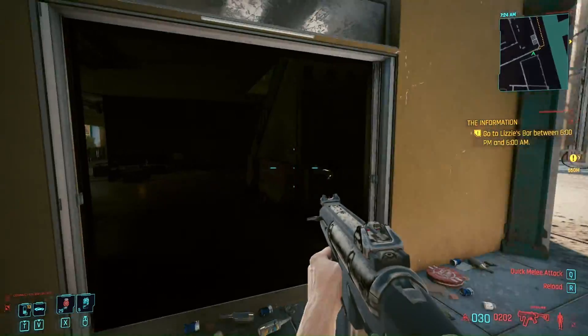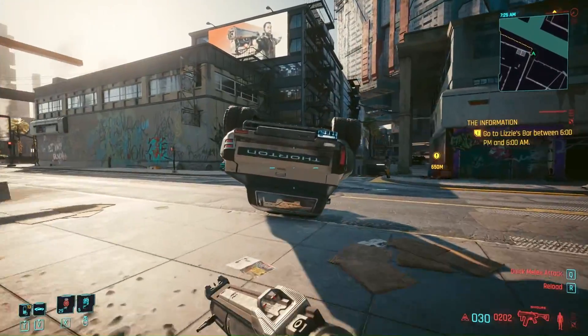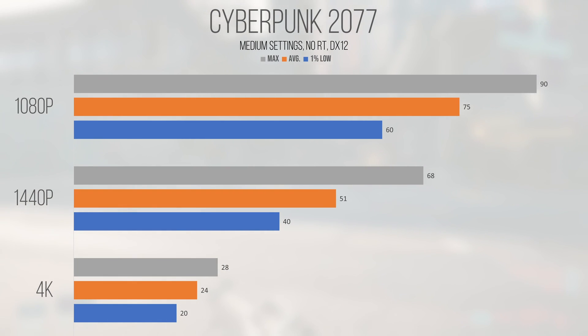The next title tested is probably going to be benchmarked for the next decade, similar to Crysis. Cyberpunk 2077, an open-world first-person shooter, performed playably at 1080p and 1440p considering it's a single-player title. With an average and 1% low of 75 and 60 FPS at 1080p, Cyberpunk was playable and smooth, but I would probably still turn DLSS on or lower some settings. At 1440p, the average of 51 and 1% low of 40 was also playable, but I'd turn on DLSS just to hit the 60 FPS mark. The 2060 supports DLSS 2 and 3.5, so it's definitely worth utilizing.